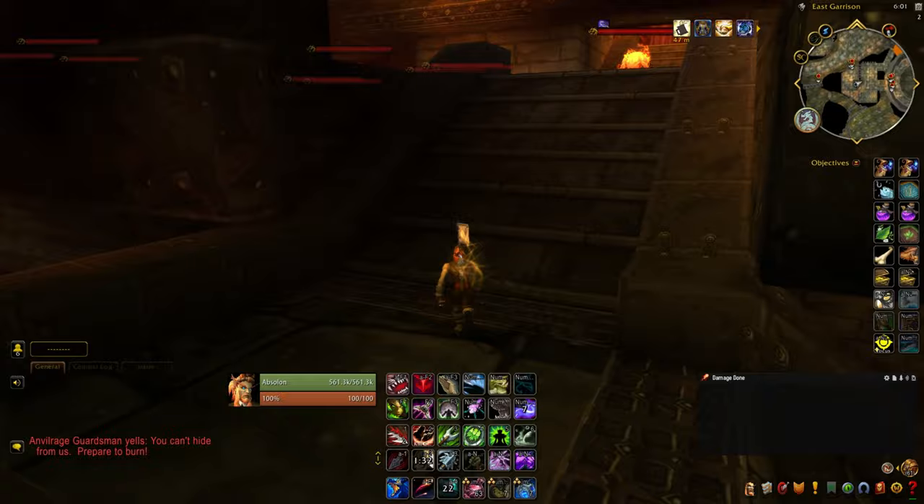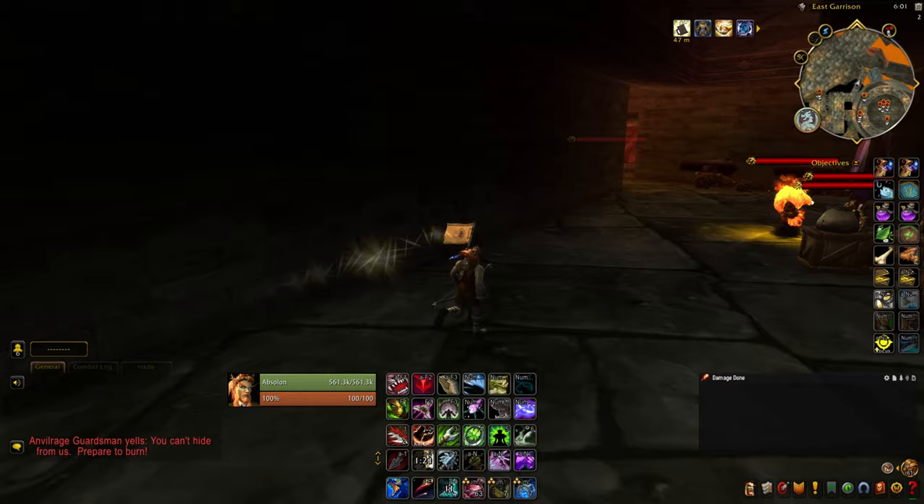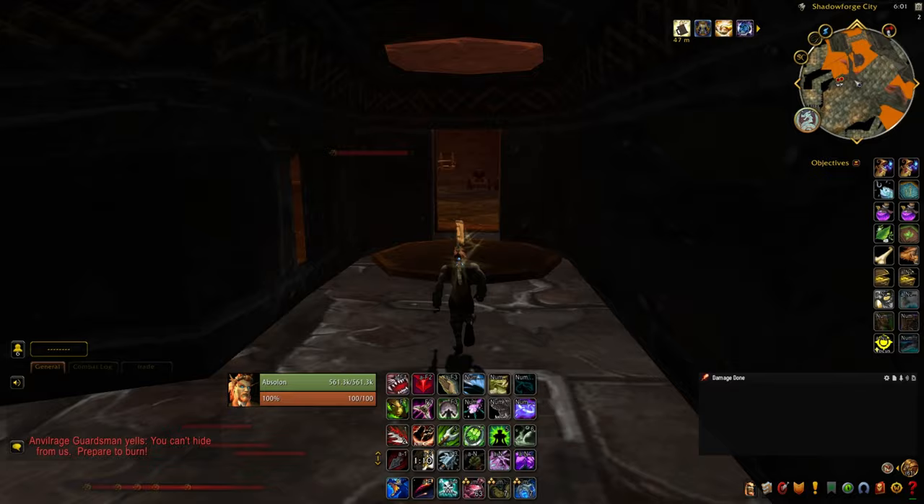So we're going to go ahead and turn around, run right back up the stairs we jumped off of. Now we're going to turn left, and then just follow down into this hallway, which only has one direction to go — but it is basically another left. So just follow this hallway, and it'll make another sharp left. Right there, that little square opening — that's what would have been blocked off had we not clicked the gear.